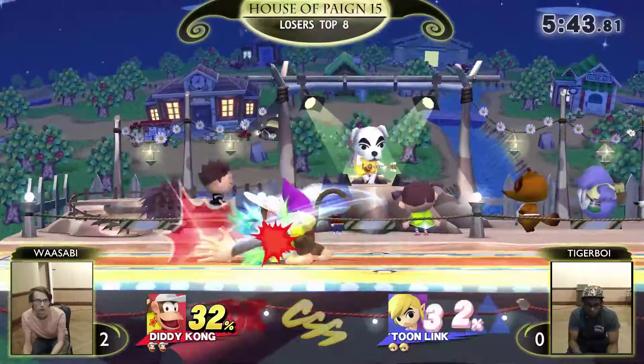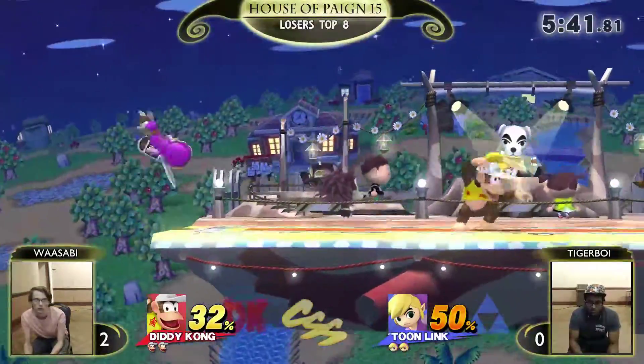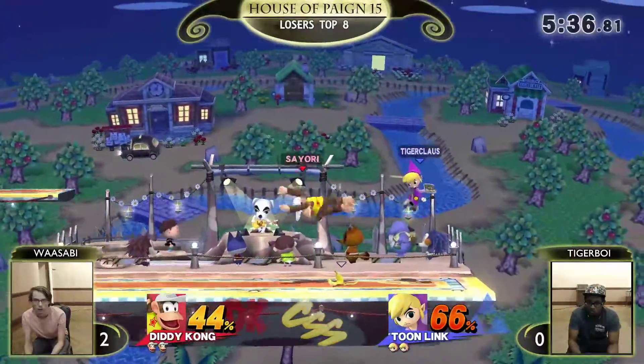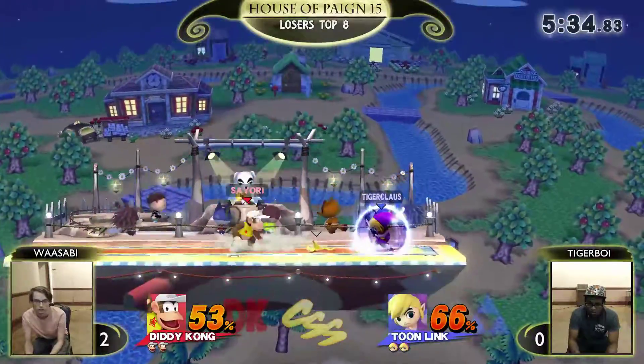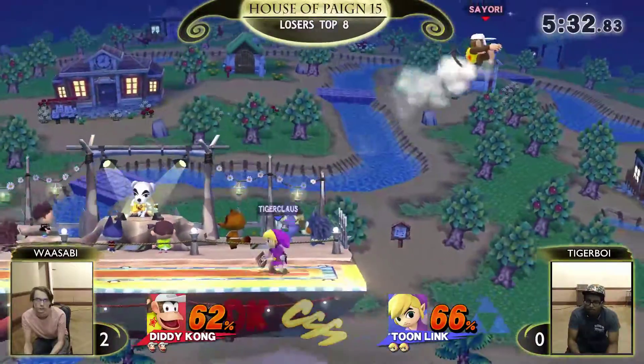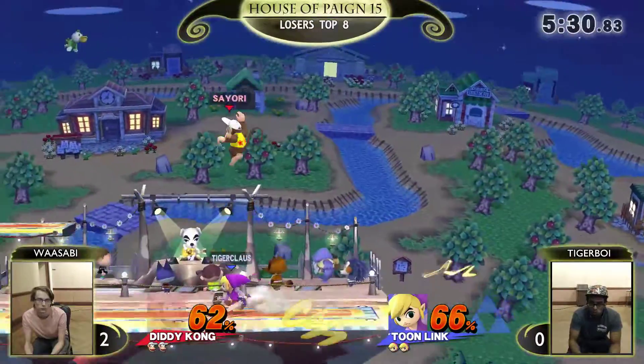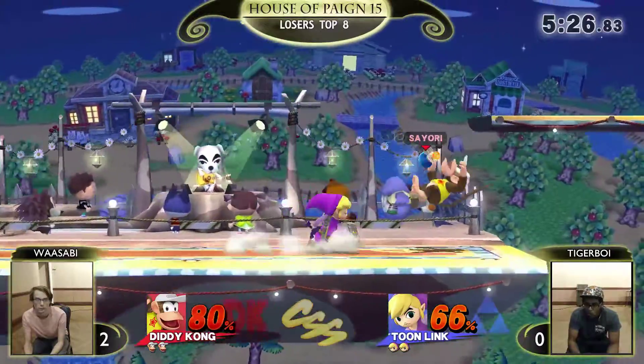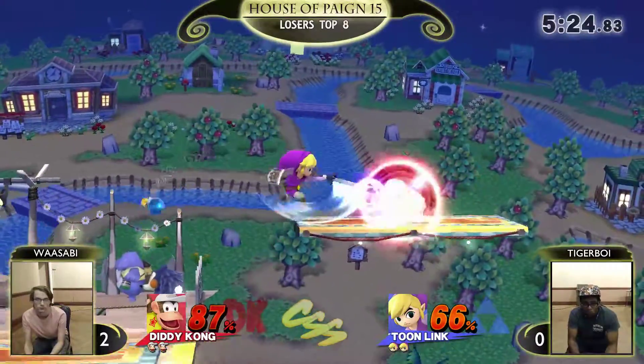I think I would like to see some more Z-air usage. I haven't seen almost any of that, which might be able to call out his forward airs a little bit more. Looked like it worked there. Z-air is doing what you said — can outdo the forward air. But Tiger Boy has to trust himself too. When he gets these setups, he's using that Z-air now to pretty great effect.